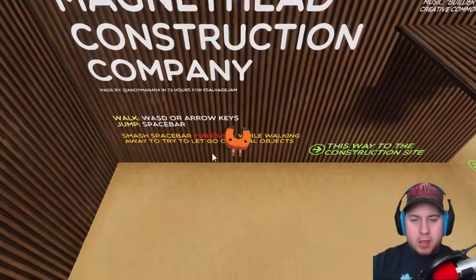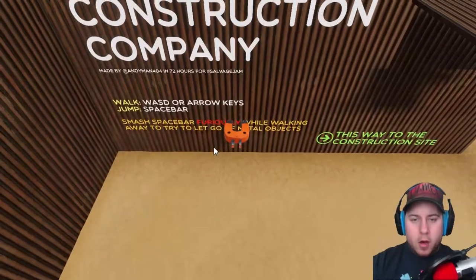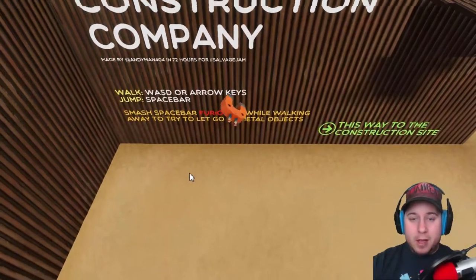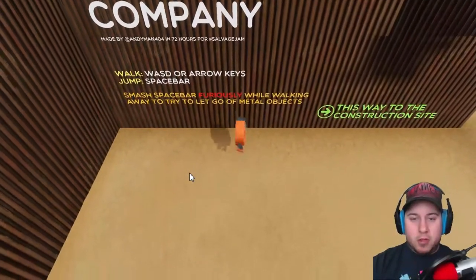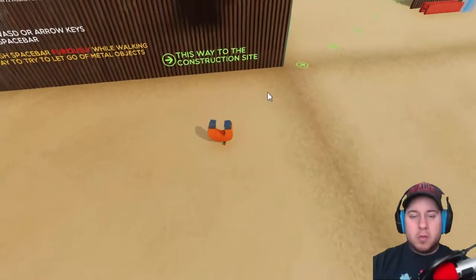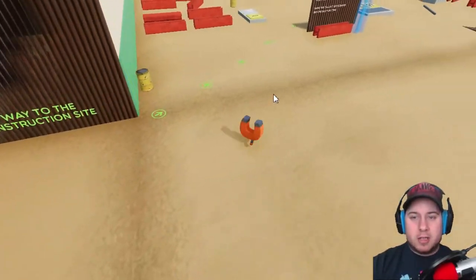Smash the spacebar furiously while walking away to try to get gold metal objects. So we're going to see what that means together. I'm pressing downwards trying to get away and I have to press the spacebar to just undo. This way to the construction yard — let's go.